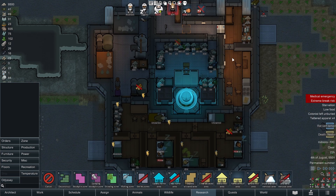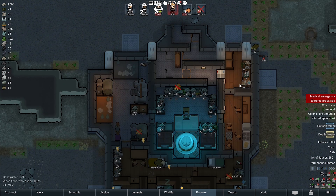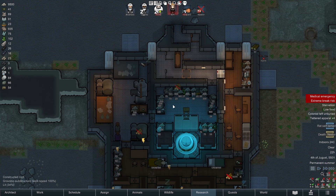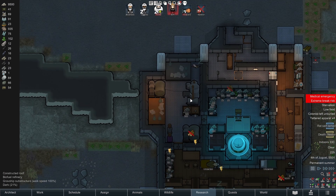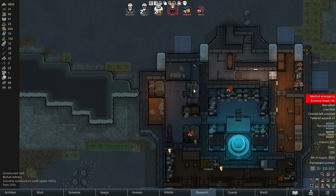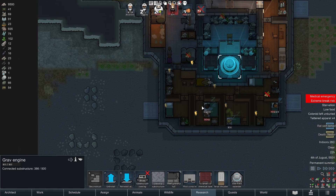On one of the sides I added a kitchen and a freezer to make sure all my food is nice and cold. Then on the other side I added a production room to make sure I can get my research and make my chem fuel to power my gravity engine.